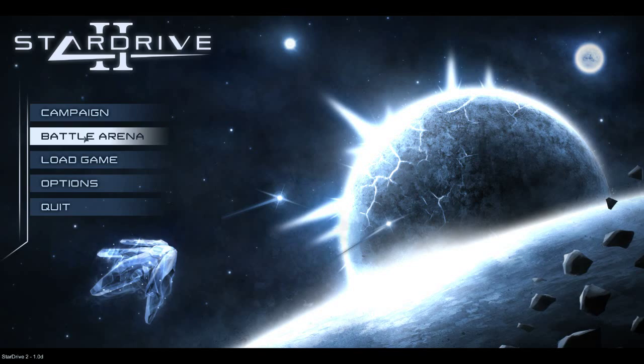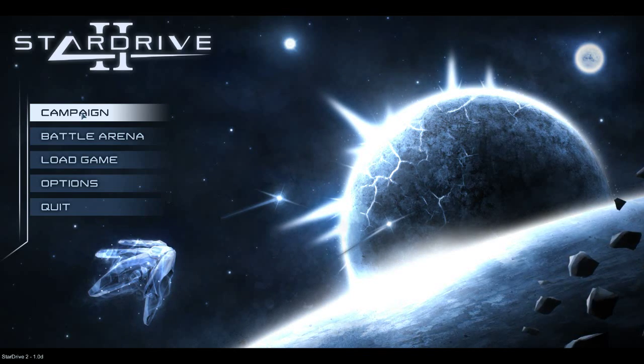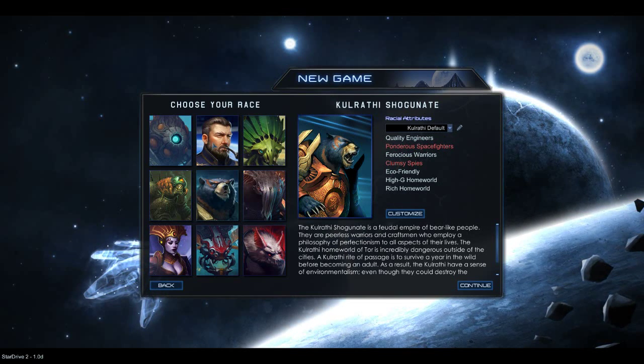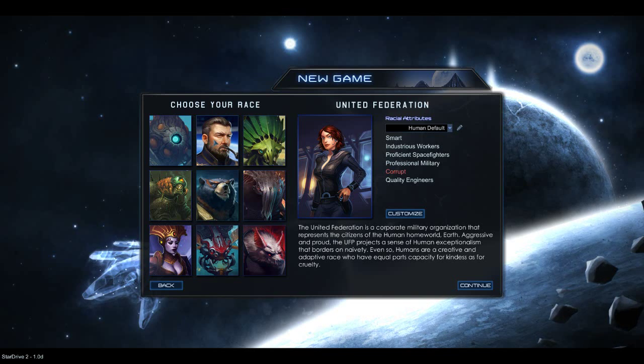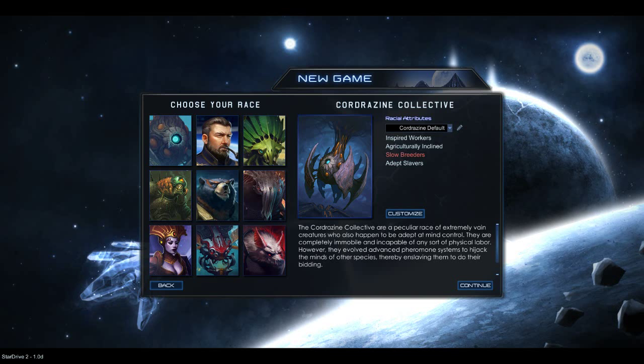You can load a game, quit, or go to the battle arena, but the base of the game is the campaign. If we look at the campaign, you can see there are nine very distinct races. Of course, you have the United Federation — basically humans — and the Cortesine Collective, which is kind of like the Borg but made out of fleshy tissue.